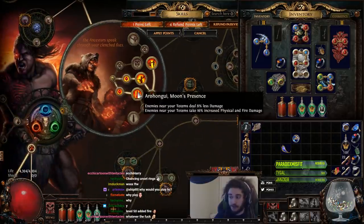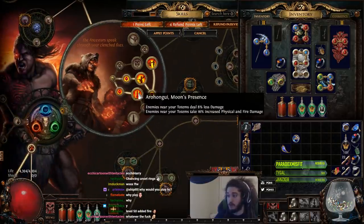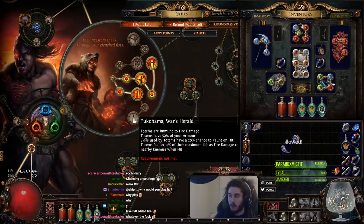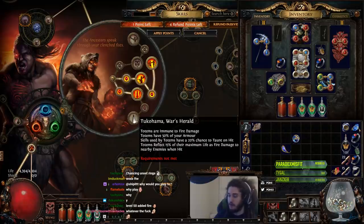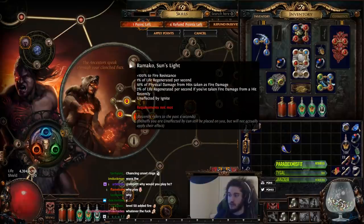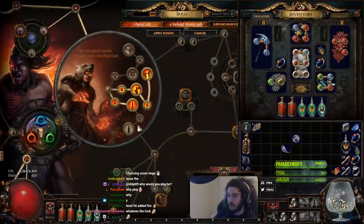Next I have a node that basically reduces the target's damage — really good for bossing — and also increases the damage they take. Then we're probably going to grab Tukahama's War Herald as our Uber lab ascendancy. You could also go Wahoo's Forest Strength or Ramako Sunlight — change it around to whatever you want.